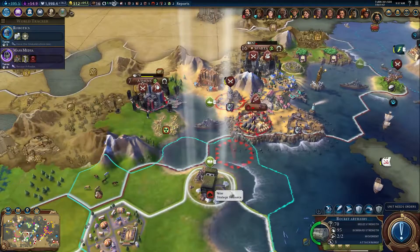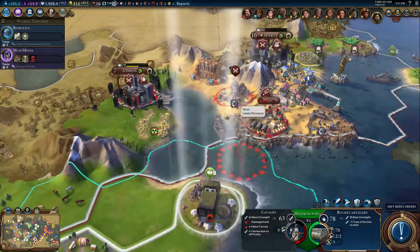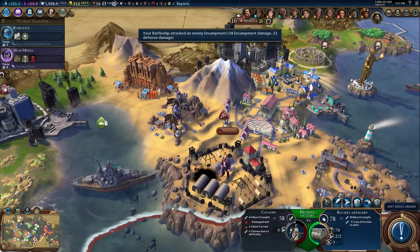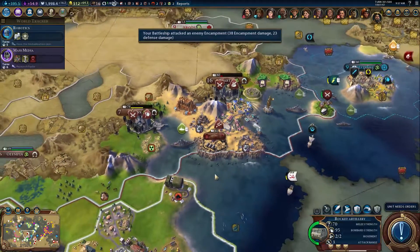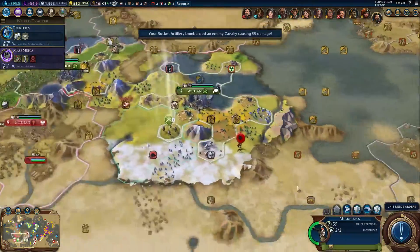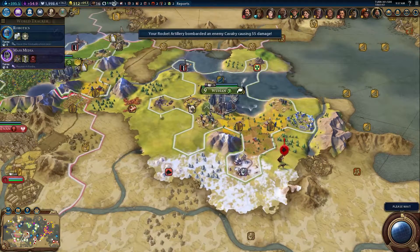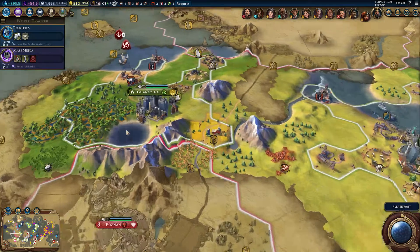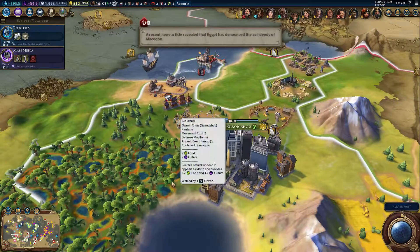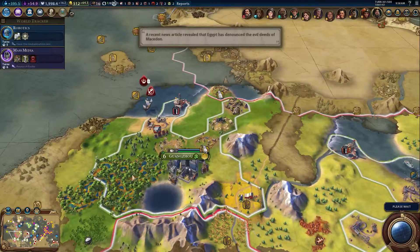Do Robotics. We're still just waiting. Only six more turns and we'll have the ranger too — that should be fine. We still need to do our next trade route. Guangzhou is working on an entertainment complex — I don't know if that was really the right choice.